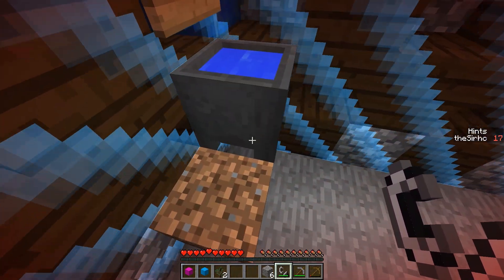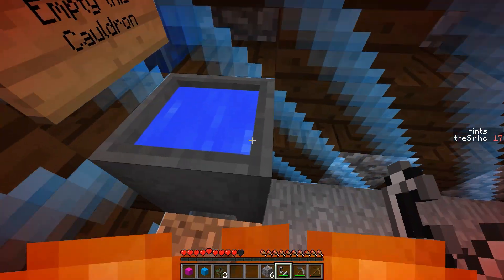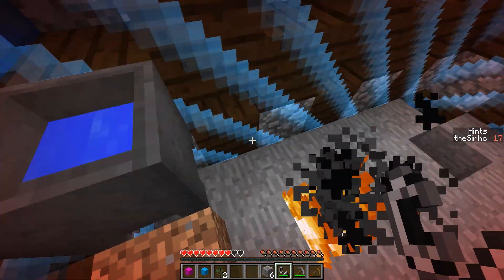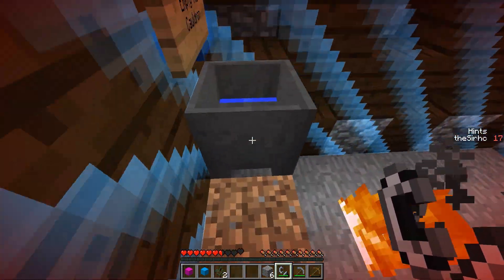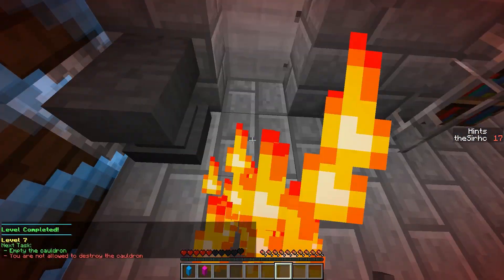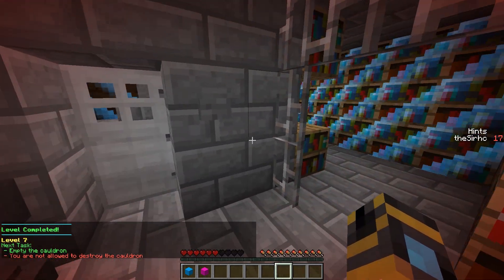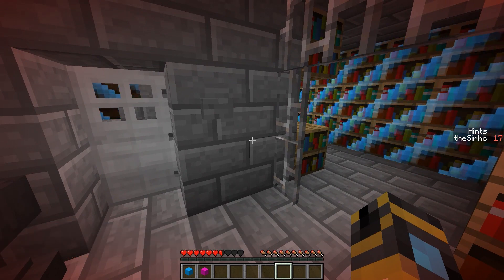That doesn't decrease the water though, does it? That'd be kind of weird if it did. Wait — what?! I can't believe it — the water actually goes away when you put yourself out in the cauldron! How are you supposed to use that in the Nether to protect yourself? I've never actually done it, but anyways — interesting, you learn something new, I guess. That's kind of the point of this map.